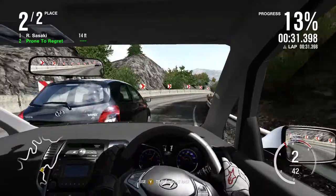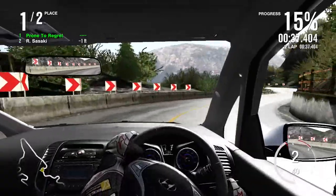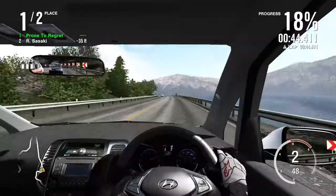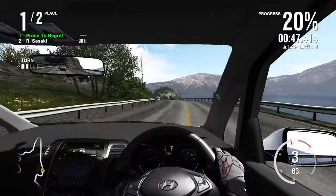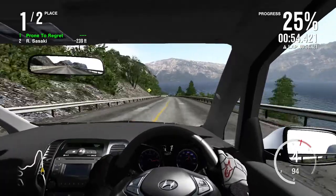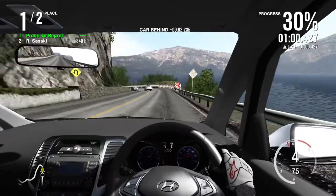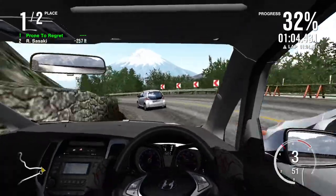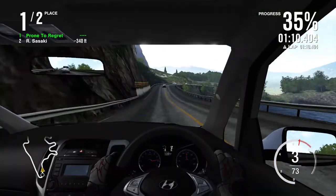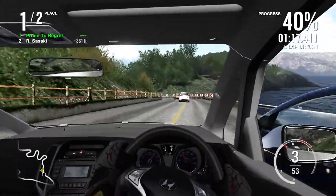Car looks like a hatchback. Well, you'll be pleased to know this car may or may not be a hatchback. Do you know what else is a hatchback? The AE86 from Initial D. This is basically touge. Do you know what I love about this car? It's got a recycle logo on the steering wheel. Did anyone ask? The audience did — because they all come here for me.